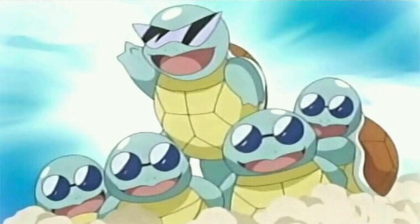Number four on the list is Squirtle, a.k.a. Squirtle Squad. It can be very useful with the very first gym being a rock type. The final evolution has high defense, and it learns more water-type specific moves faster than the other two starters. It just looks so cute — it was so adorable in the anime, and so powerful. Blastoise is literally a tank.